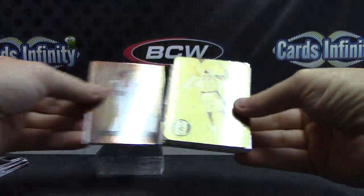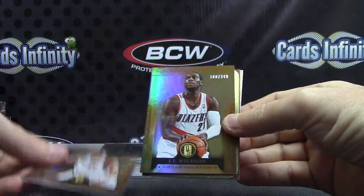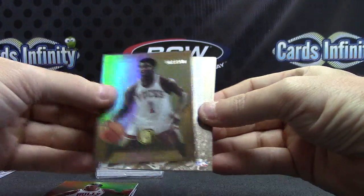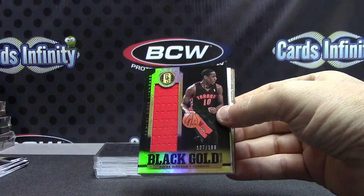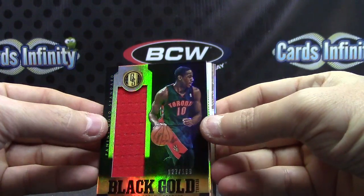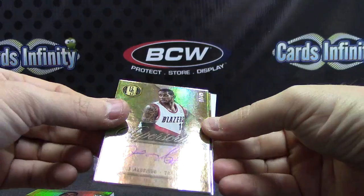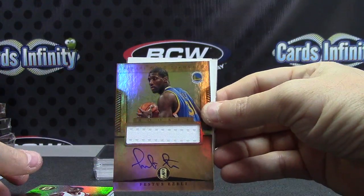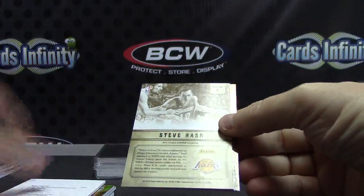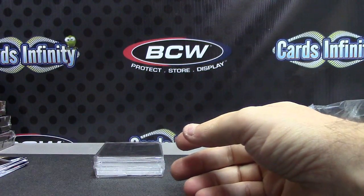Round two — Dirk. There we go: Dirk, JJ Hickson, Shaq metal card, Scotty, Oscar Robertson. DeMar DeRozan 199 black gold, Chris Joseph, LaMarcus Aldridge 249, 14 of 49, Festus Ezeli, and Dion Waiters rookie jersey autograph. Steve Nash 199 and Kendrick Perkins — getting all Cavs.